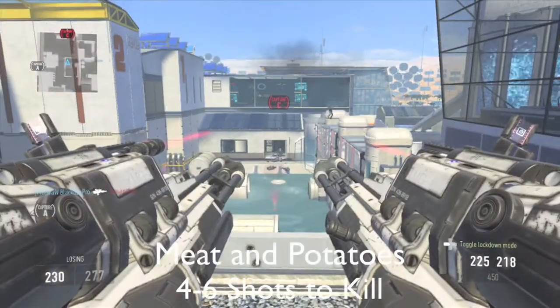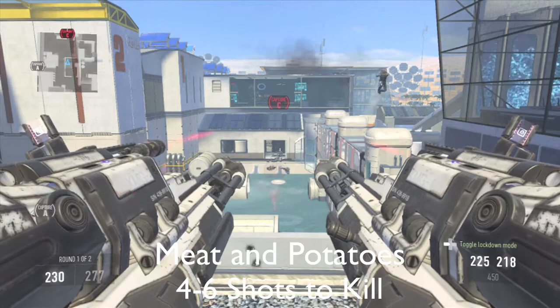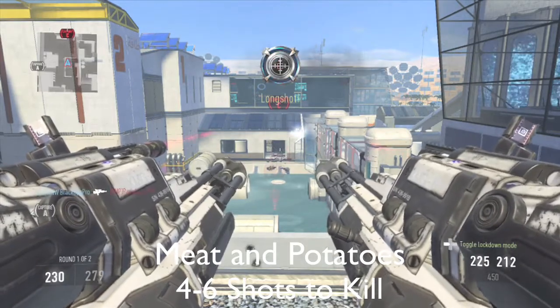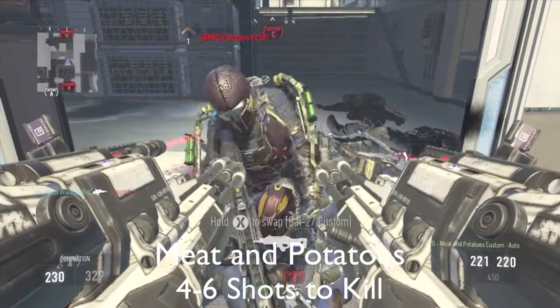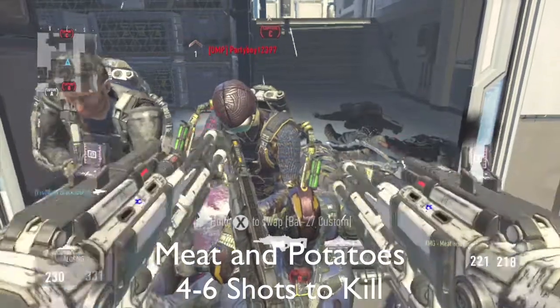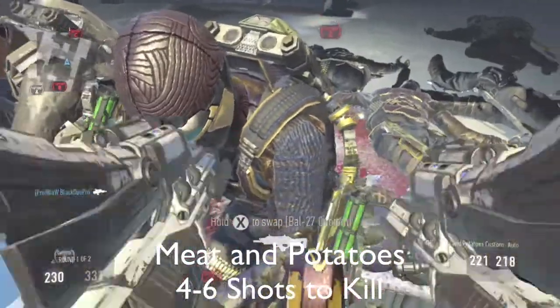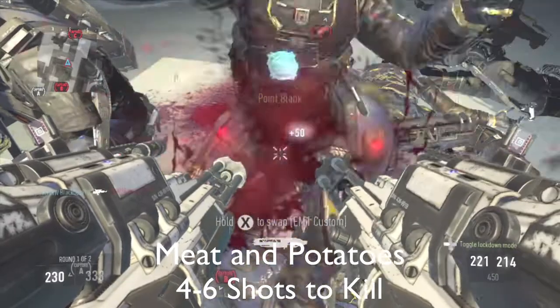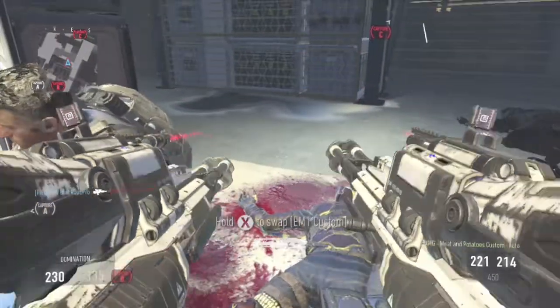Now we're going to move on to the Meat and Potatoes variant of the XMGs. This variant is supposed to increase damage, but it actually decreases it to a four-to-six-hit kill. I'm literally at point blank range and it's a four-hit kill. These variants are absolutely worthless — I would never recommend using them. They're extremely underpowered, so there's no point in using them.